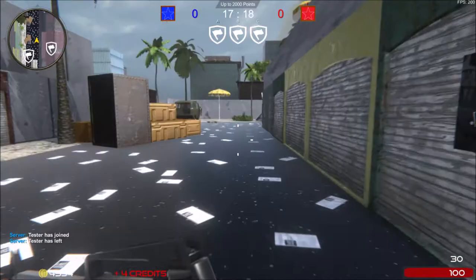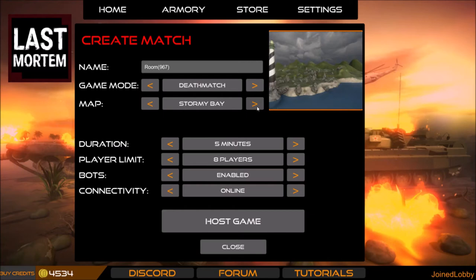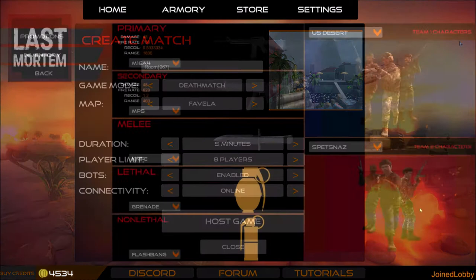We also added the headbob effect, which can be seen during the walking and running of the player. I also want to mention that the Factory and Leviathan maps are no longer available to the public. We made a tough decision to pull these two maps down. Both of them will be completely redesigned from scratch and added back in the near future.